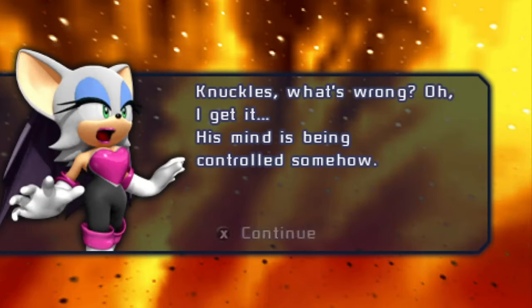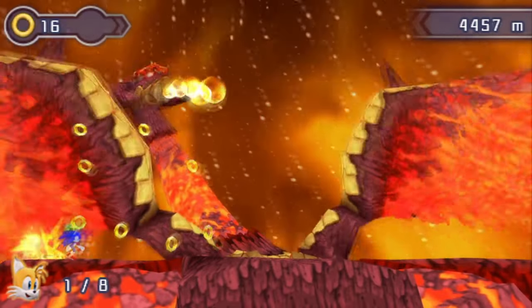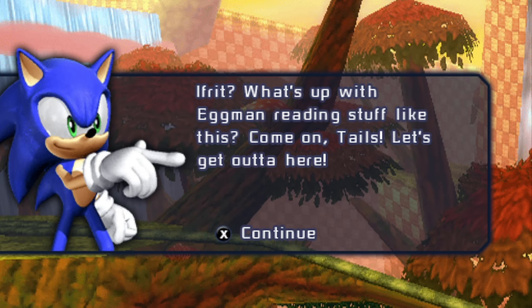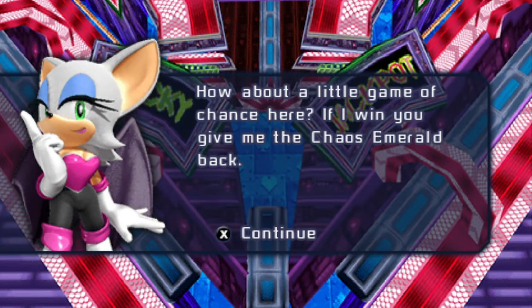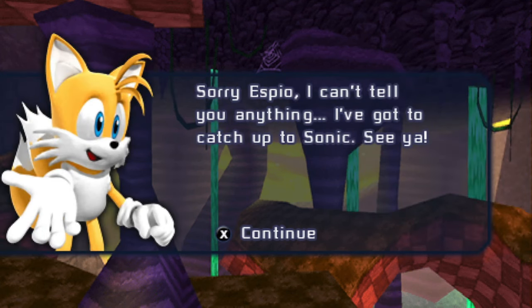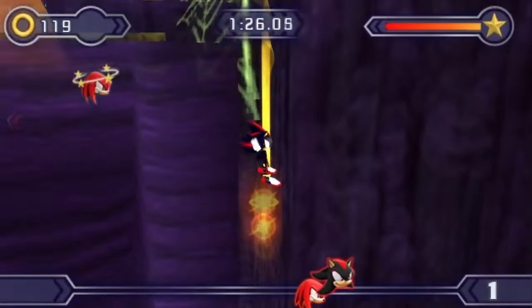One aspect of the final boss against the Ifrit that I do kind of like is how whichever character you're not playing as gets possessed and you actually have to fight them alongside dealing with the Ifrit. It's kind of cool. The story overall is much better than the first one, feeling much more cohesive and connected. But much like the first one, it suffers from conflicts that make zero sense — like the one between Rouge and Espio, which is completely nonsensical because Espio is after the Chao and Rouge is after the Chaos Emeralds. They both have what the other one wants — just trade for it. This conflict is pointless and only serves to drag the game out.